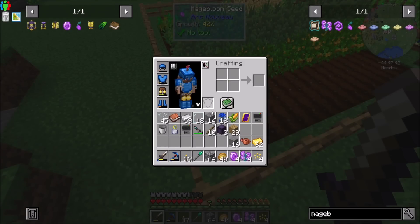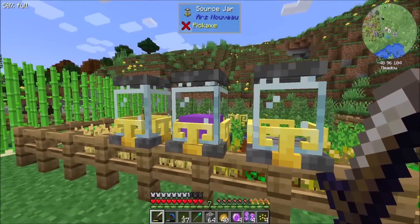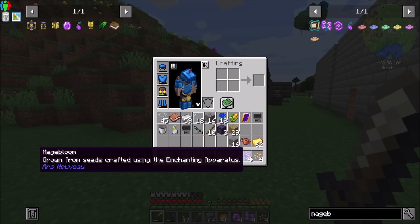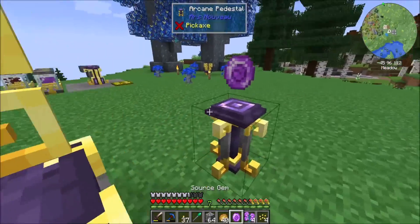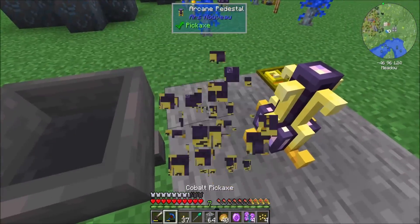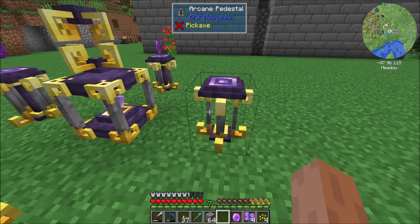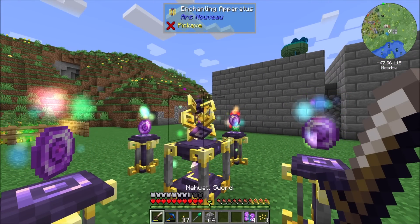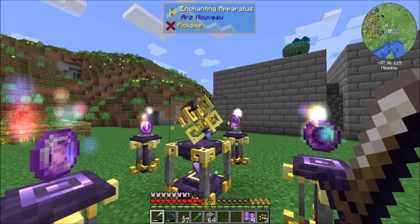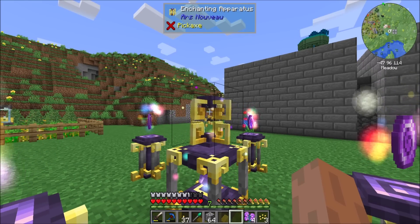Good news is Mage Bloom Seeds are growing pretty good and we're getting a healthy amount of mana from it. The bad news is you don't get more Mage Bloom Seeds from the Mage Bloom itself, so we have to make more of them in the Enchanting Pedestal. I need my Enchanting Pedestal back. I don't think this actually requires source to do the craft, so that's at least good news. And any kind of seed obviously seems to work here - it just looks awesome. There's lots more enchanting stuff to do with this. So how cool is this mod? I'm loving it - it looks amazing.